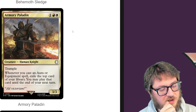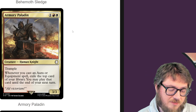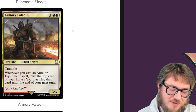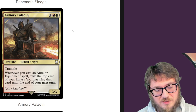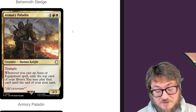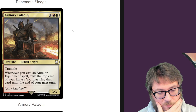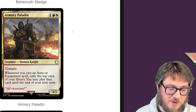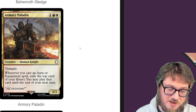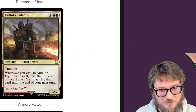Armory Paladin — trample, whenever you cast an aura or equipment spell, exile the top card of your library and you may play that card until end of turn. I can't get enough of impulse cards, especially if it's on a body, because then it does a little bit more. You're less vulnerable. It has a great stat block, so it stuffs out a lot of aggro in the early to mid game. Boros is already playing a bunch of auras and equipment, so it's an auto-include in those decks.